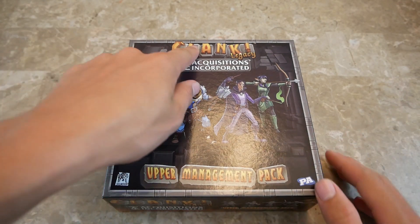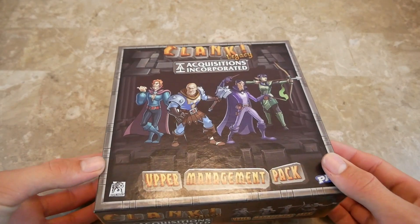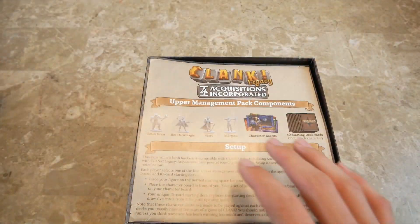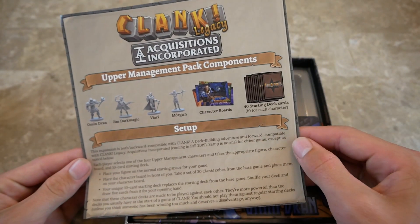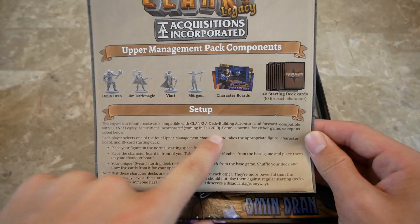Okay, got this game here — Clank Legacy Acquisitions Incorporated Upper Management Pack. So it's two to four players, 30 to 60 minutes, ages 13 and up. Basically it's kind of like a mini expansion to the original Clank, and also good for Clank Legacy, which will be released fall 2019, it says right here.